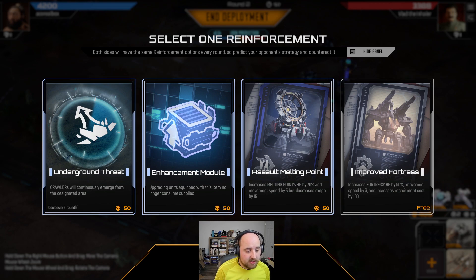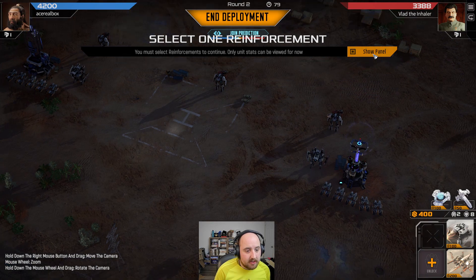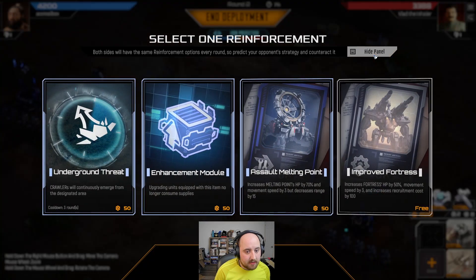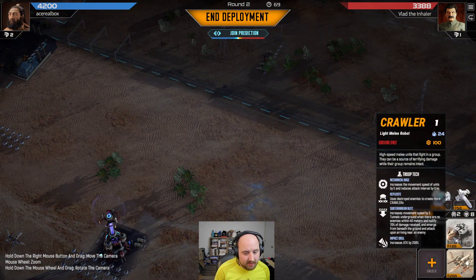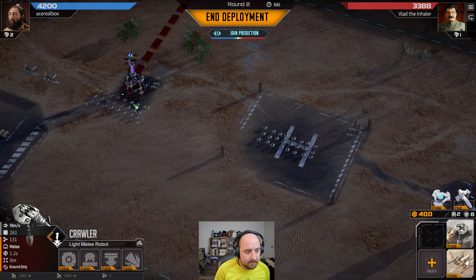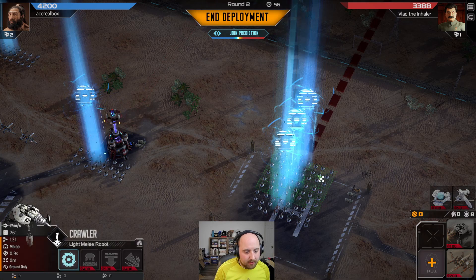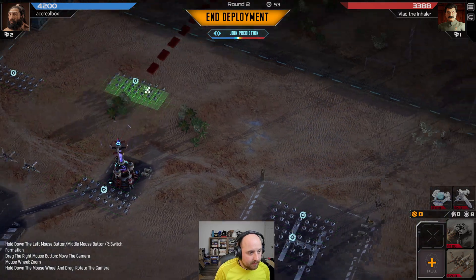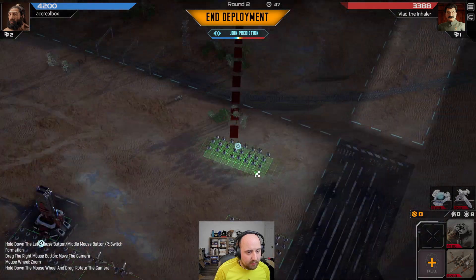Improve fortress. Underground threat is lovely. I almost always go for the fortress — it's going to be okay against these units. The stormcaller is also going to be okay against these units. Let's go ahead and get crawler, crawler, and speed boost instead of replicators. I don't really know where to put them, if I'm honest.